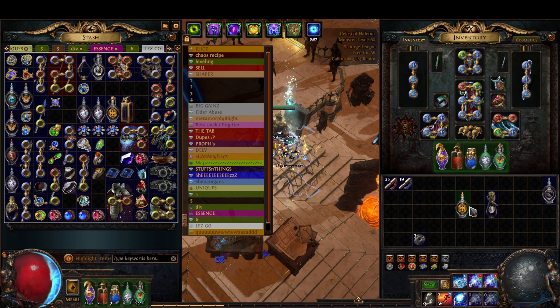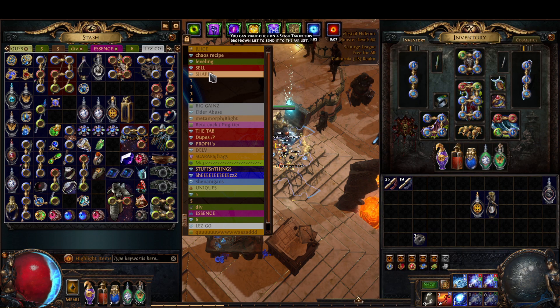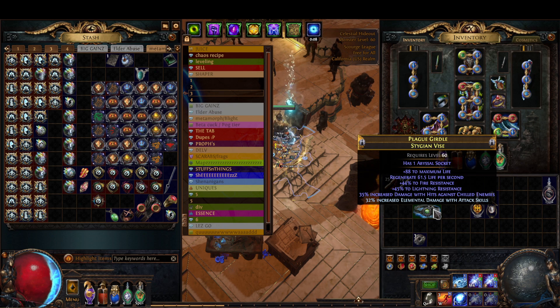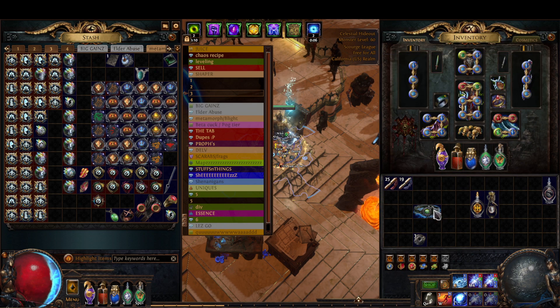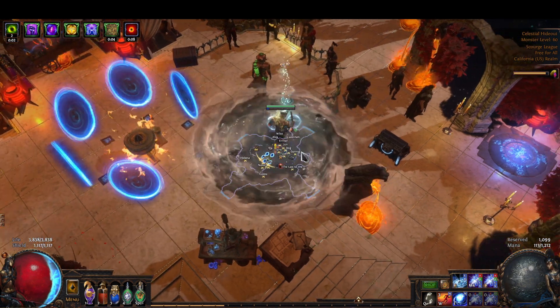There's also a belt that will give you like 70% increased damage — though the 'weapon elemental damage with attack skills' doesn't help so I'm not sure about that one.